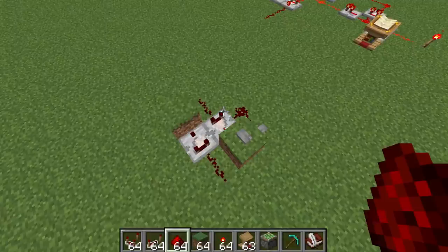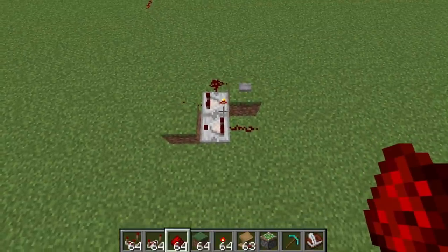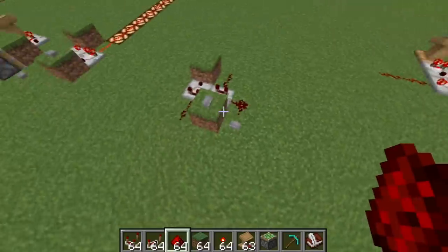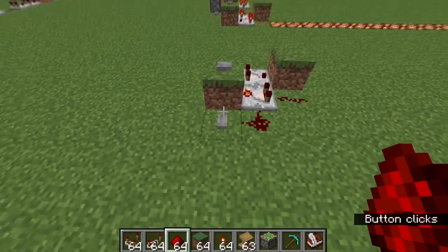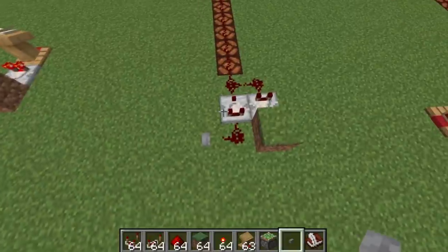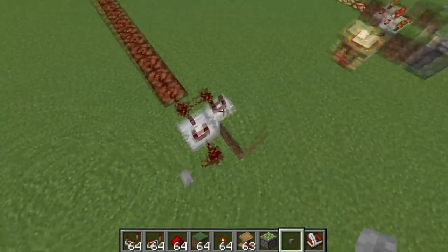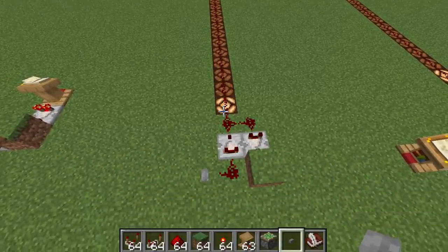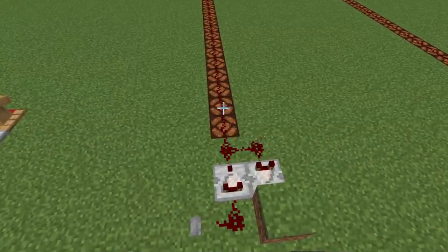The most important building block in our neural network is going to be what's known as a memory cell. It consists of two comparators each feeding into a block, and each block powering a cable that then feeds back into the comparator again. This is a closed loop and it will save any state that you give it. I can fully charge it with this button and fully de-charge it with this button. A slight variation is the decaying memory cell, which is almost like a memory cell but since this wire here is of length two, it de-charges by one every time the signal goes around the cycle. So if I fully charge it, you're going to see that it slowly decays over time.